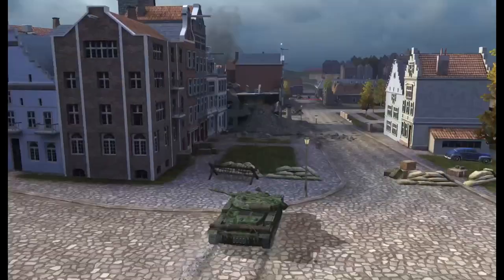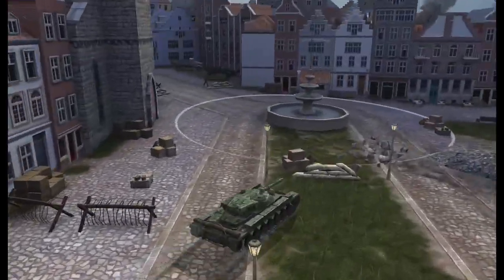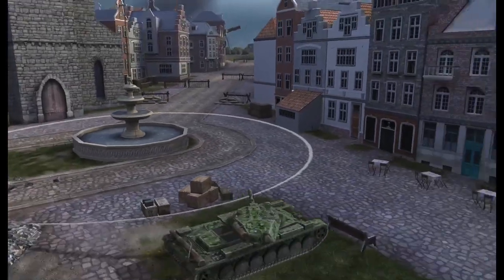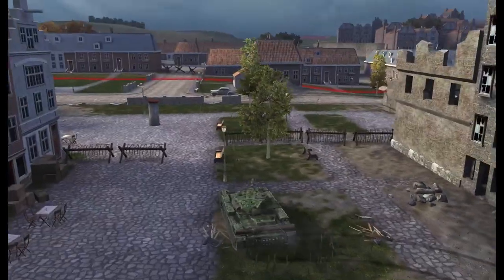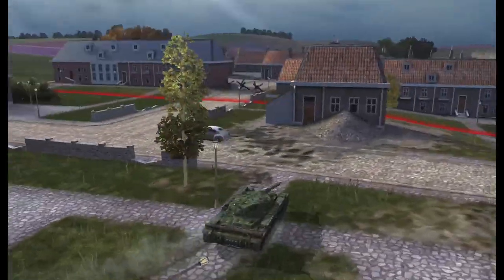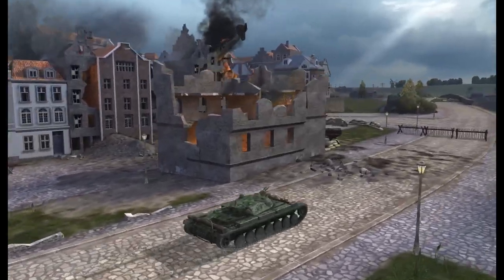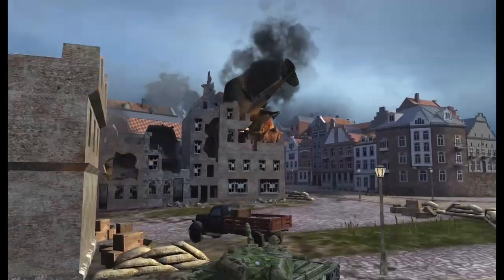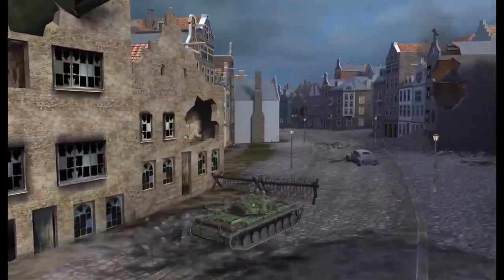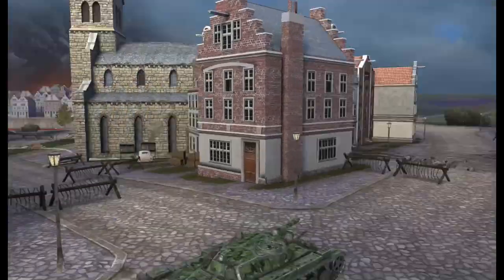We're now coming up to the C cap, which is really nestled in this city area. This is going to be a hard-fought cap. If you spawn on this side it's pretty easy to get into, but trying to take this cap isn't going to be straightforward — it's not an easy cap to reset. Looking at the overhead view, the options are limited. Much the same goes for the A cap, although the A cap is a lot easier to get to than the C cap.